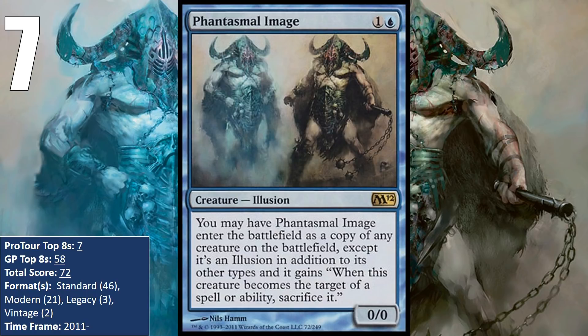It saw a lot of play in Standard, sliding into basically any deck with blue in it — including Cawblade, some versions of Birthing Pod, Blue-Black Control, and various Delver decks. The Image has also seen a fair amount of play in Modern, generally in Tribal decks where it can come into play as a creature of the required type. In the early days of Modern that meant Merfolk decks, where it basically acted as four additional Merfolk Lords. More recently it has begun to see play in the Humans deck putting up amazing finishes in Modern. Between 2013 and 2015 it also saw play in Merfolk decks in the Eternal formats. So far in 2018, it has 10 points.